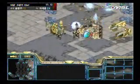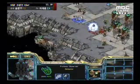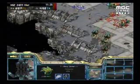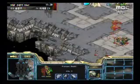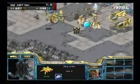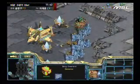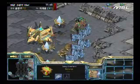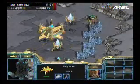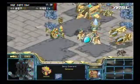If Savior gets that expansion up he'll have 4 gas and that will spell the end of the game for Stork. Stork does have his Observers up now so he's going to try and take down those Lurkers. Savior comes in with reinforcements — just a couple of Hydras but it was enough to stave off Stork's attack and push his units back. Savior is still inside Stork's base, dropping Lurkers at the top left corner, causing a huge amount of trouble. He loads a Lurker back up and drops it into Stork's mineral line — Stork's mineral line explodes, with no Cannons or defenses there.